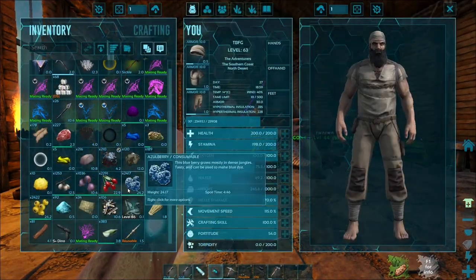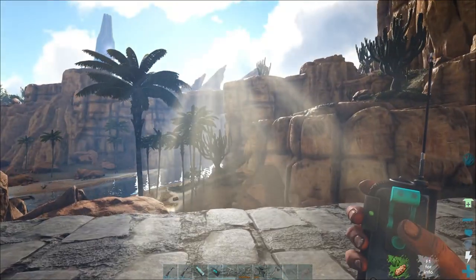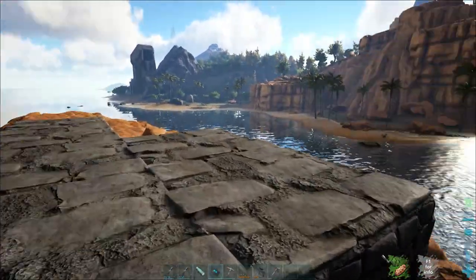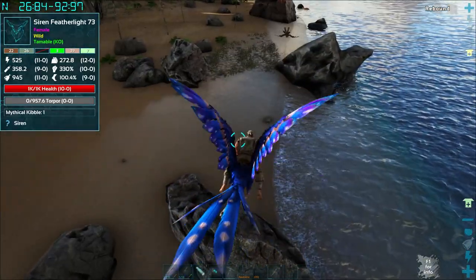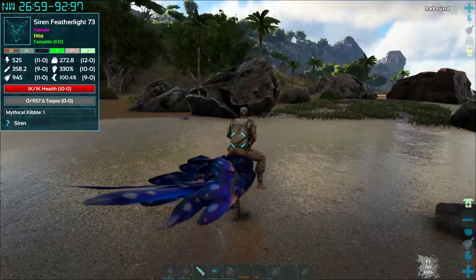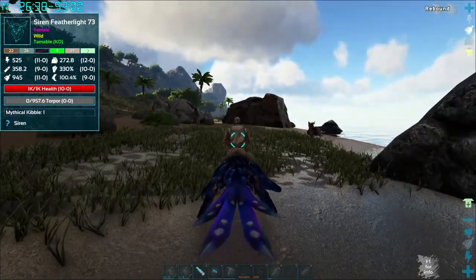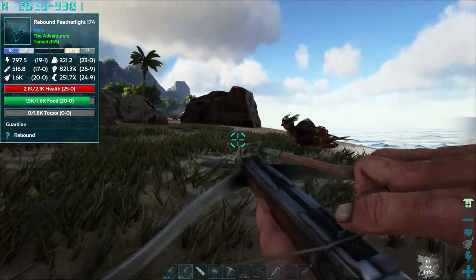We've got our super amazing random trike — that was kind of huge. What we really need is another elemental pteranodon to do some breeding, because I would love to have some backup birds. Let me look around for that. It is a female, which would be a breeding pair for this one. And of course I came all the way down here without my arrows. I need to see how much it has. A thousand torpor — do I have one arrow? I don't think that one arrow will do that much. Will it? Let's find out. It did!